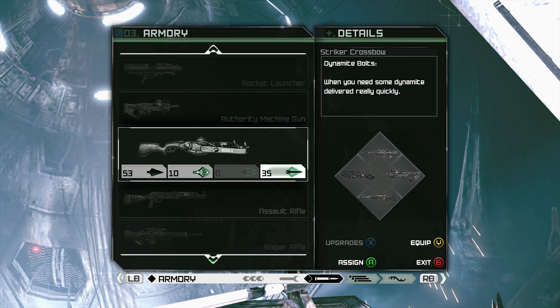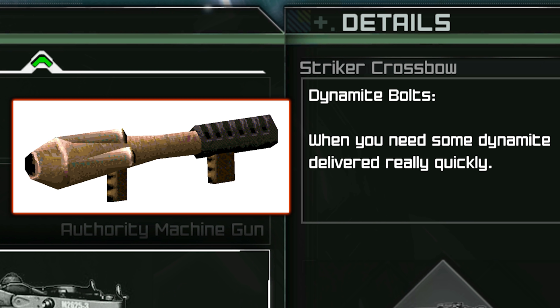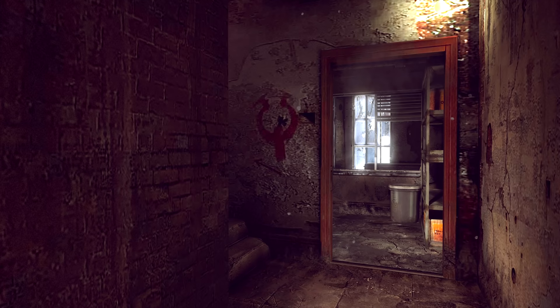Now we can acquire a schematic for a dynamite bolt for the crossbow, and its description of 'when you need some dynamite delivered really quickly' is likely a reference to the Rocket Launcher's description from the manual to the original Quake, which states 'for when a grenade positively, absolutely has to be there on time.'